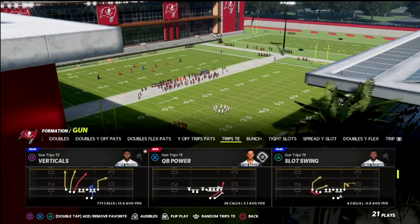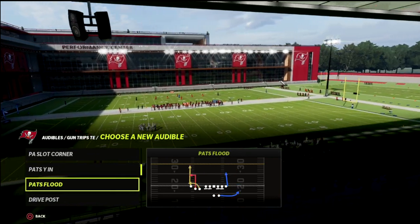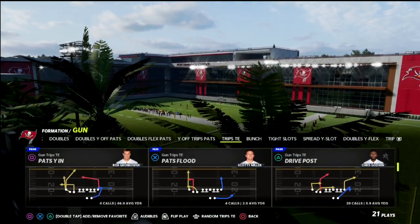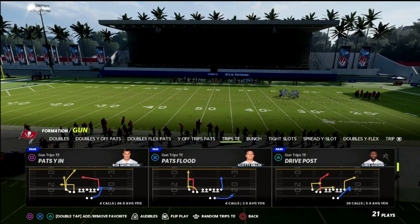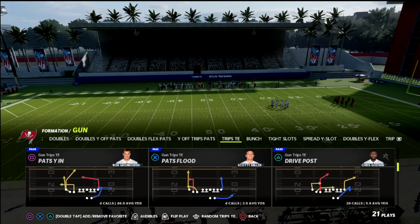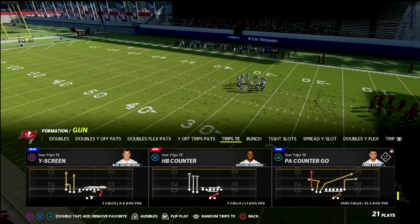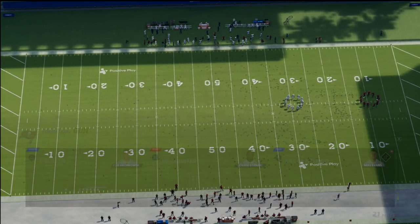Now, this setup is really easy if you have Hot Rep Master, which most people have at this point in the year. If you don't have Hot Rep Master, just use the play Pat's Why In from the New England Patriots offensive playbook. If you don't have Hot Rep Master, you probably have Titan Apprentice or Outside Apprentice. I personally run this out of PA Counter Go, but the routes you need are a skinny post and a deep dig or deep post to the tight end.